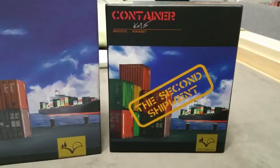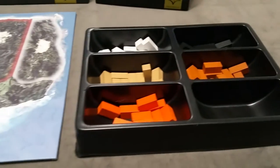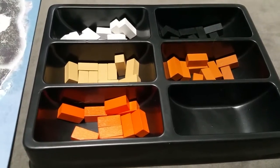Container and the Second Shipment — how to play. To set up the game, you'll lay out the island board and then create the supply of cargo containers in the five colors based on the number of players.